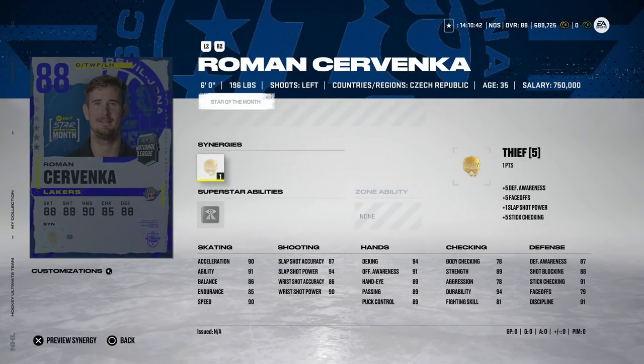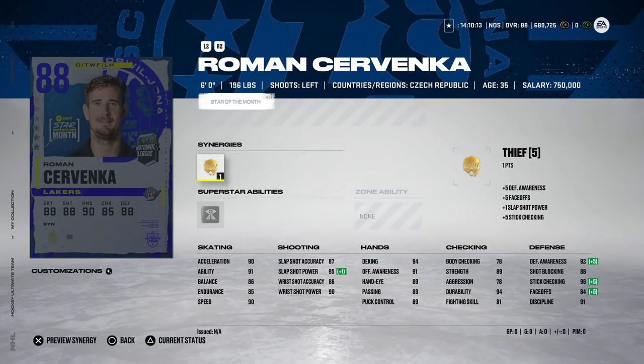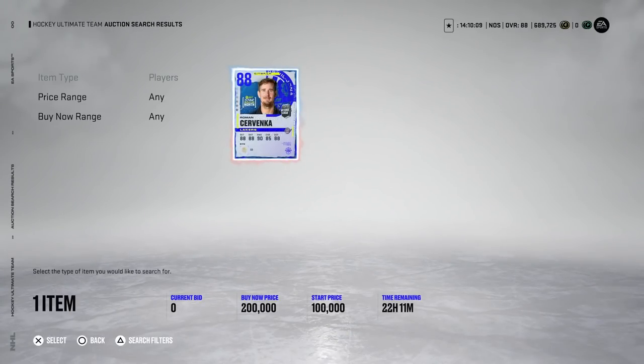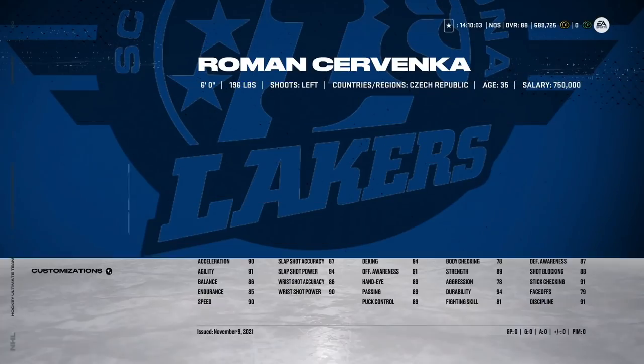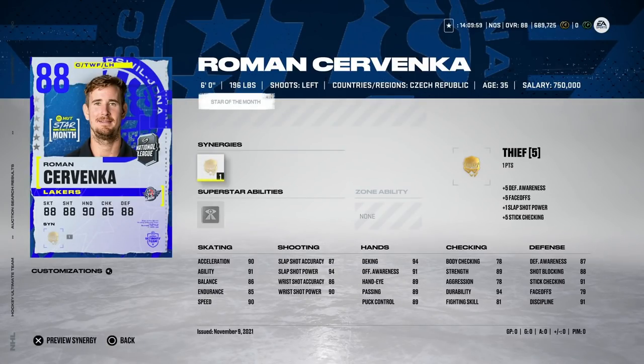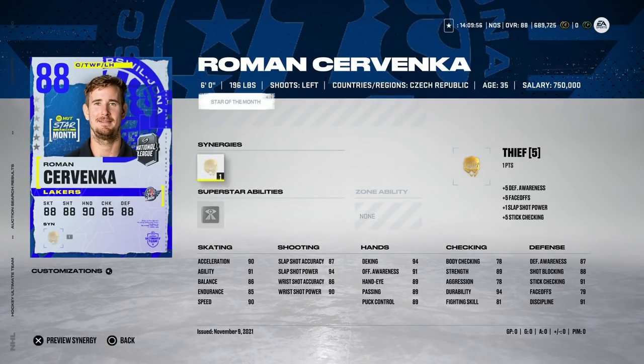Then we've got the 88 Roman Cervenka — a center with 90 speed, acceleration, and agility, nice shot power, and hand stats all in the high 80s to low 90s. This is a nice card you could use at center or the wing. Put Thief on him and he's a phenomenal all-around card — one of the nicer ones here. North American players may not know who he is, making him less popular. He's currently 200k on the auction house but will come down; around 100k would be a solid buy.